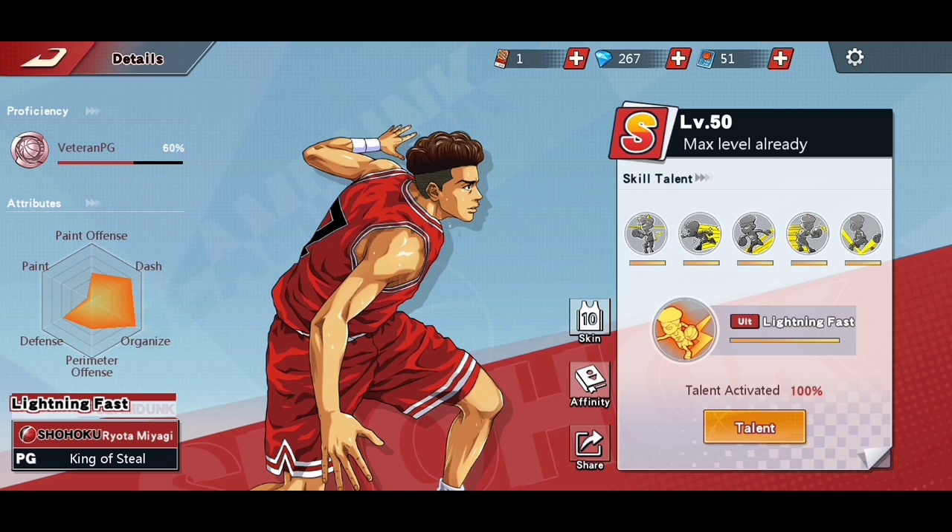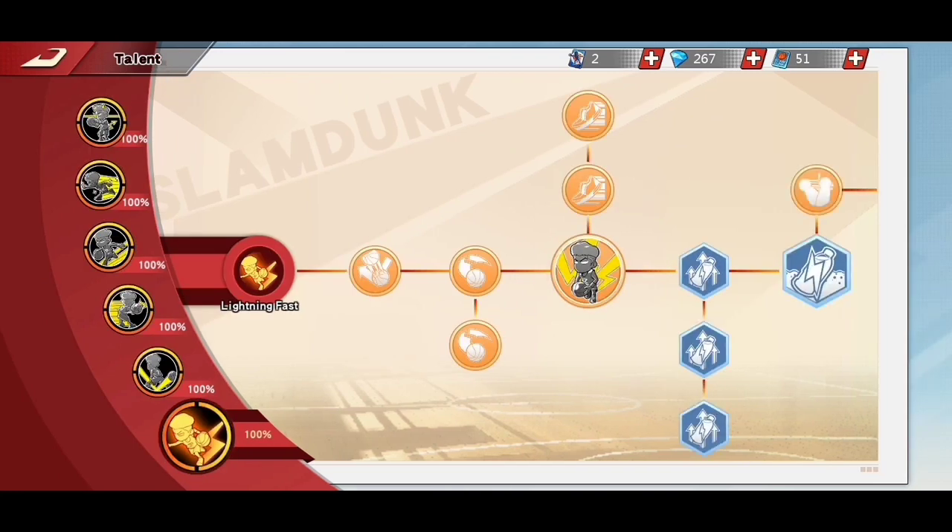First, go to the Lightning Fast talent page and unlock Nimble 1, Kin 1, Kin 2, and the Red Lightning Ultimate skill.